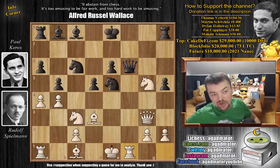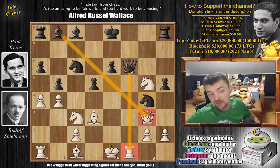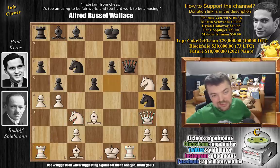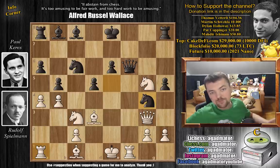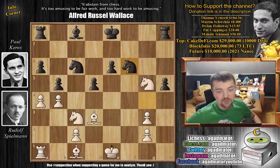Rook to f1, attacking the queen and basically offering the exchange. But now Keres goes knight to g4 — and now everything is attacked. The queen is attacked, the knight here is attacked with check, and if the knight moves, then the rook is attacked. If you just go for the trade — rook captures on f6, we capture on g3, h captures, knight captures on f6 — we've won the exchange. We're very happy with our position.